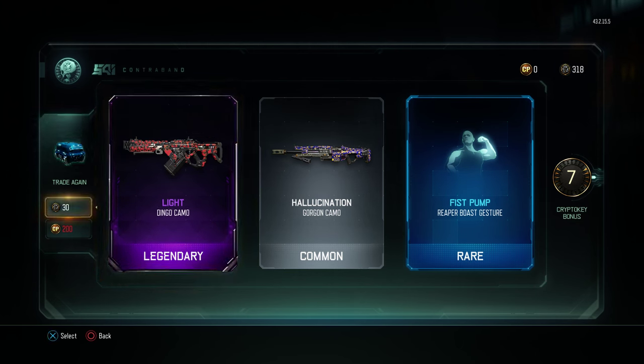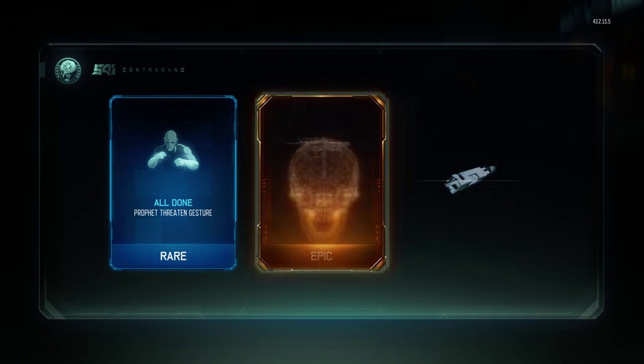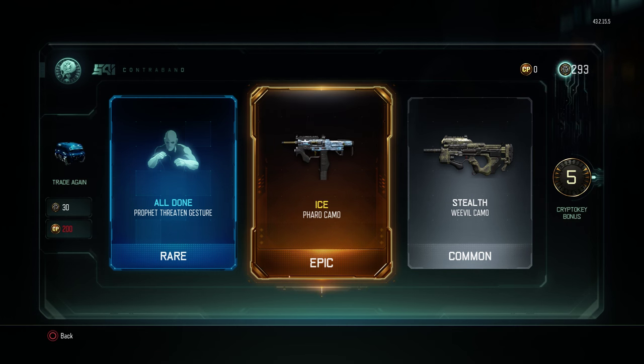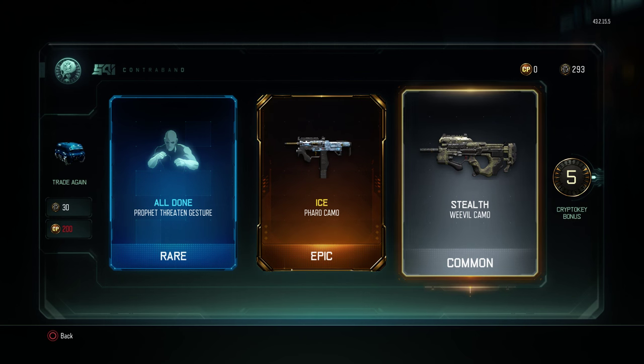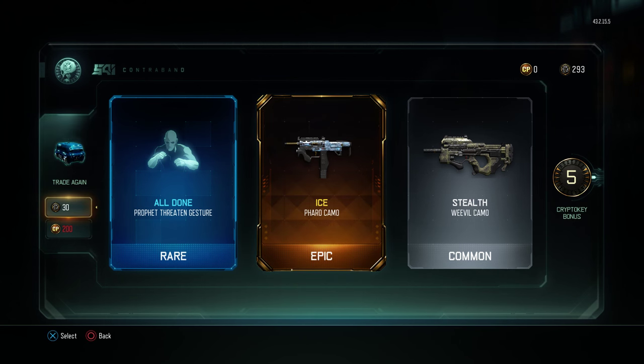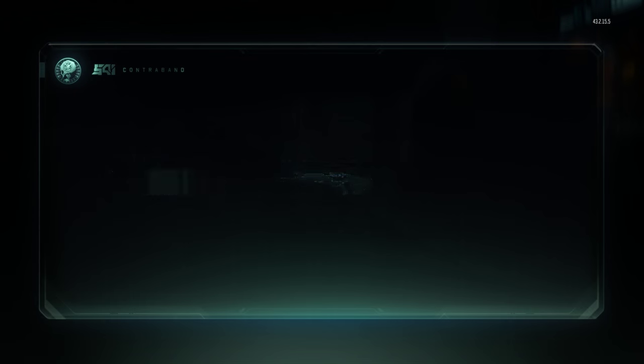A dingo camo would be pretty useful, I use the dingo. Going again - rare. Oh, epic ice for the Pharaoh! I love the Pharaoh and I just got ice for it - that is definitely a big plus for me. And a common weevil camo. Ice is a really good camo - I should do a video on that. It's for the Pharaoh too and I definitely use it.